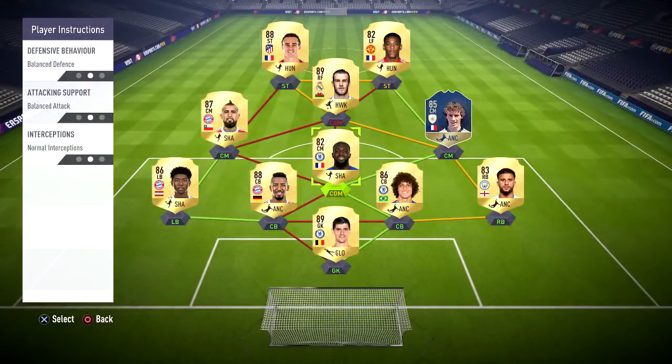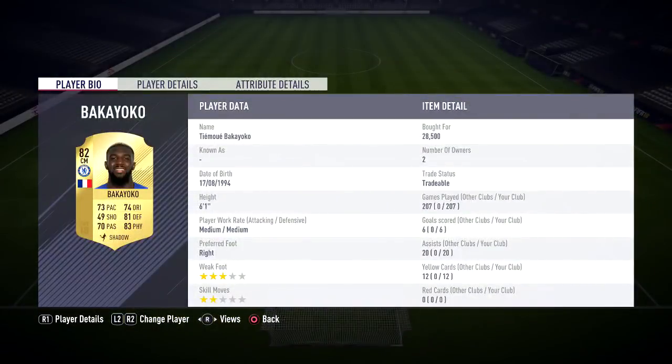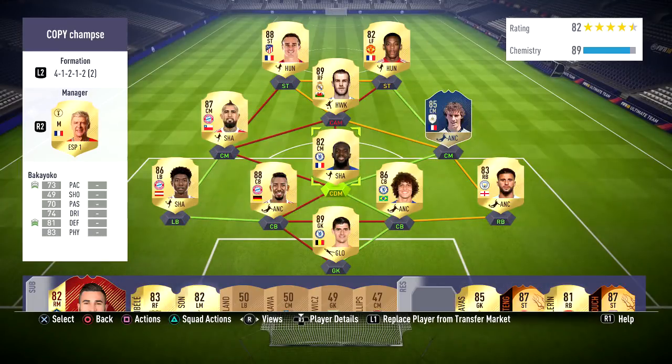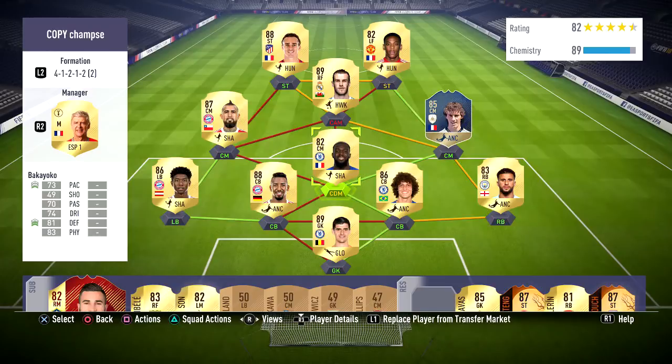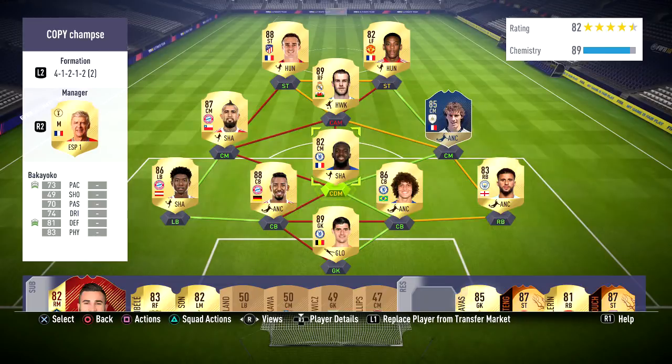On your CDM — which I'm using Bakayoko — I suggest stay back while attacking. If you've got a CDM which is just a rock, like Bakayoko, they're not really useful going forward anyway and it's always nice to have that extra bit of support at the back so you concede fewer goals. Bakayoko intercepts a lot of balls for me, he tackles, he's basically the engine in my team. You want your CDM to be about six foot as well so they can win their headers — that's why I have him instead of Kante. Your CDM should give you a sense of security in your team.